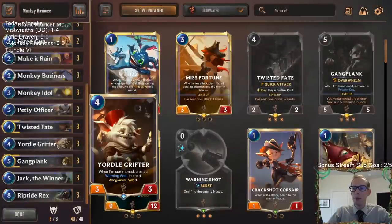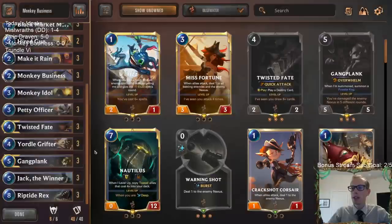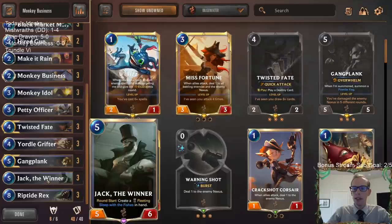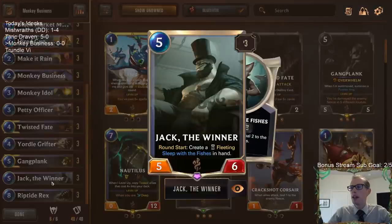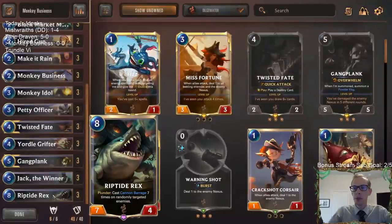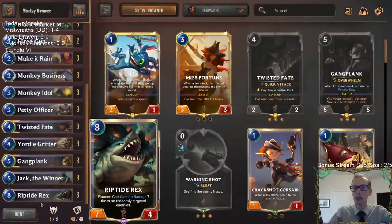We'll also have Yordle Grifter getting us more Warning Shots, Riptide Rex at the top end with plunder, and the other new Bilgewater card — Jack the Winner. Another awesome five-drop, a 5/6, and every round start we create a Sleep with the Fishes in hand: deal two to an ally, two to the enemy nexus. That works perfectly with our monkeys — two to the monkeys, two to them. That's our deck: Monkey Business.